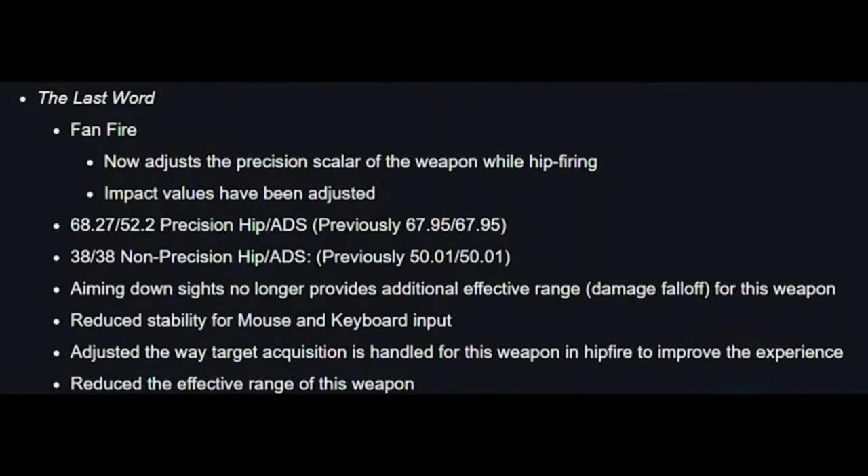They adjusted the precision scaler of the weapon while hip firing. Impact values have been adjusted. Aim down sights no longer provides additional effective range. Damage fall off for this weapon — reduced stability for mouse and keyboard output, adjusted the way target acquisition is handled for this weapon and hip fire to improve the experience. And reduced the effective range of this weapon.